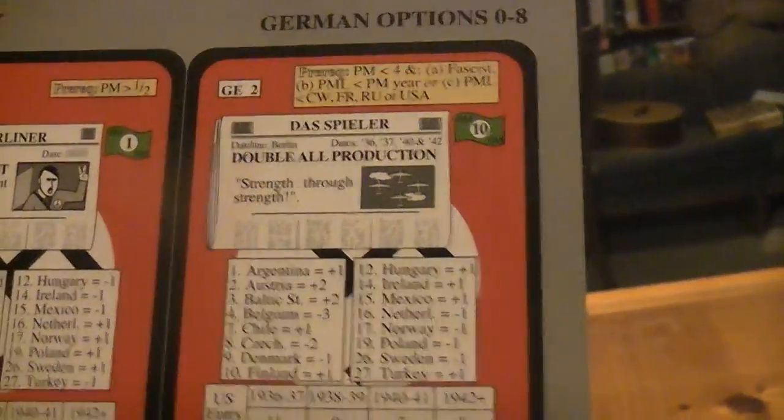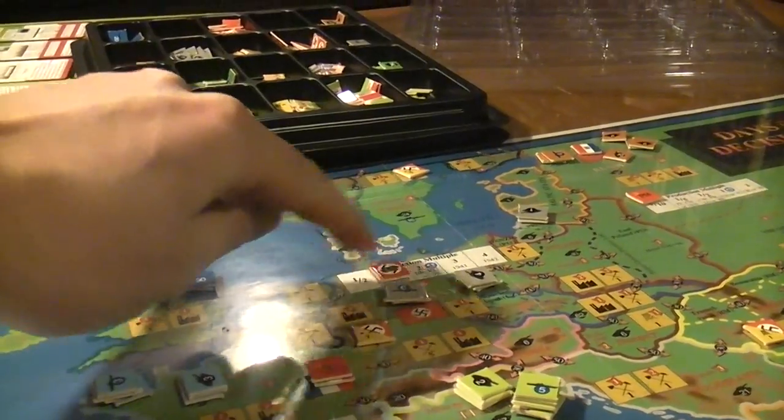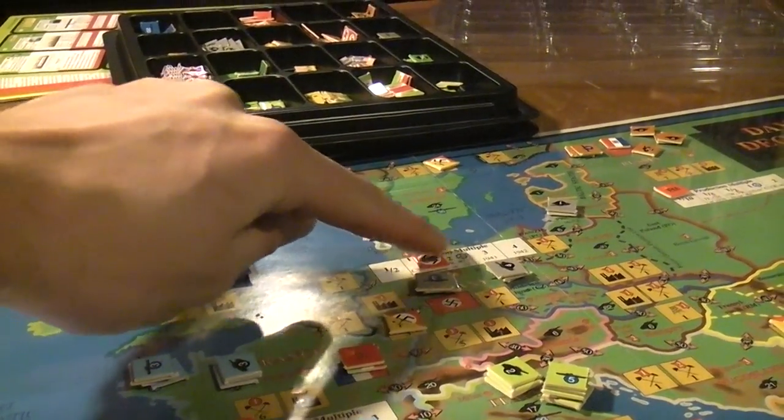So what did Louis do? He doubled all production. His production multiple was at one half, and so he got to move it up to one.